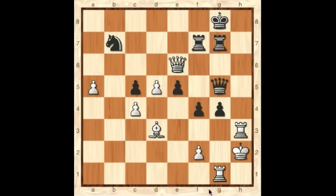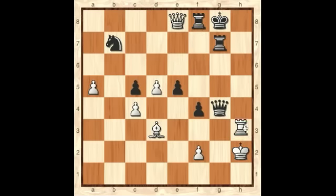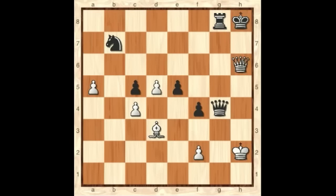So the winning move here, my friends, is rook takes g4 — a beautiful deflection move. If the queen takes on g4, then our combination from before now wins: queen e8, rook to f8, rook h8 check, king takes h8, queen takes f8, rook to g8 is forced, and now queen h6 is mate. Quite a beautiful sequence.